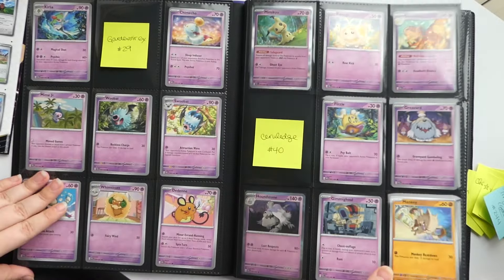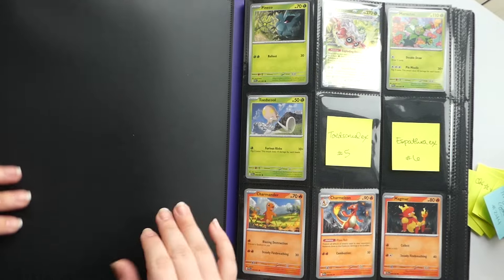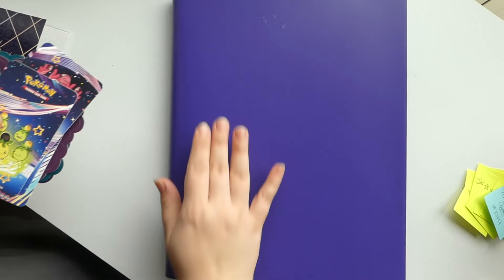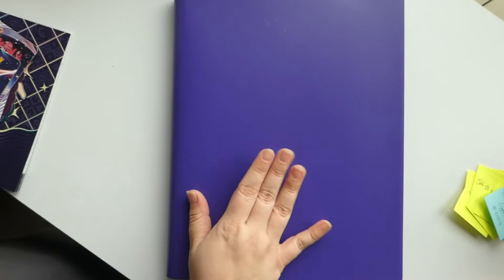There is the binder after two Elite Trainer Boxes and some three packs. Now I just have to figure out these stickers off camera, and you'll probably see how it looks in the next opening of Paldean Fates.